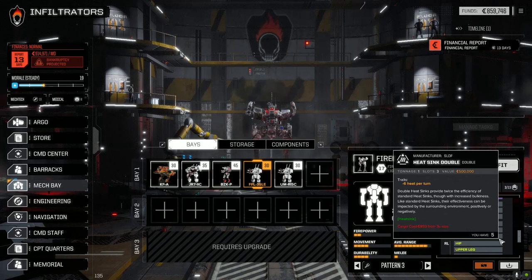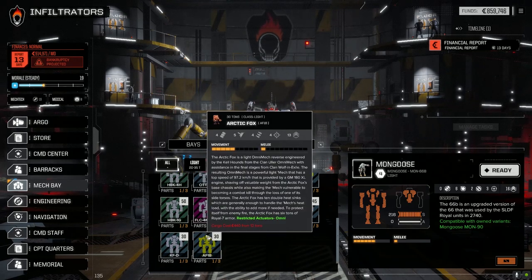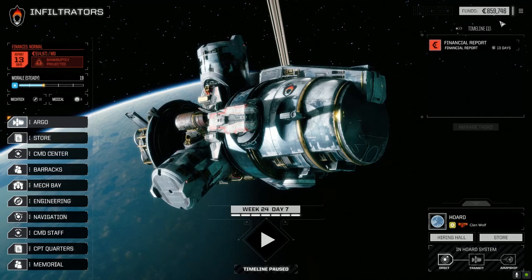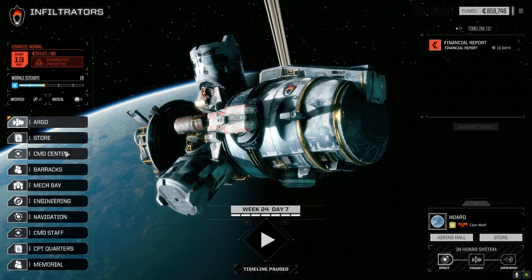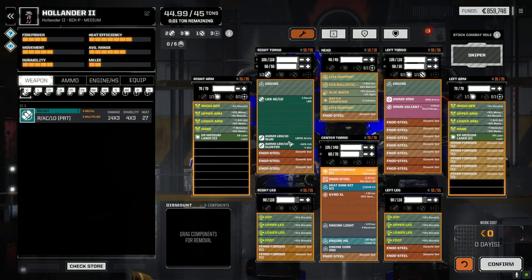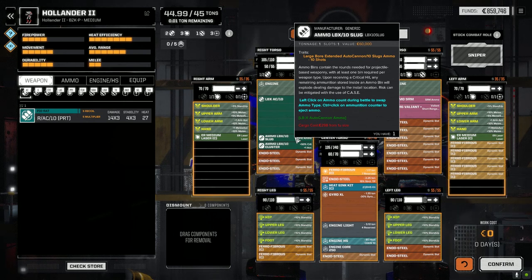In storage, I went through and sold all parts from mechs 25 tons or less - anything less than 30 tons. Looking at our funds now, we're sitting pretty good. We've got 13 days left and should be able to pull off two more missions. All our mechs and pilots are back. For the Hollander, I pulled a ton of slug ammo and bought a ton of cluster ammo for 100,000 C-bills, so we can switch between them depending on our chance to hit.